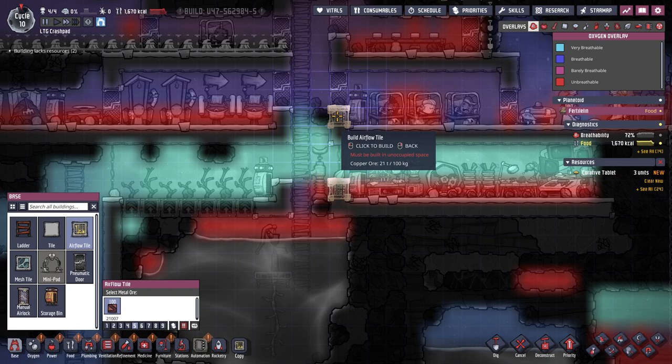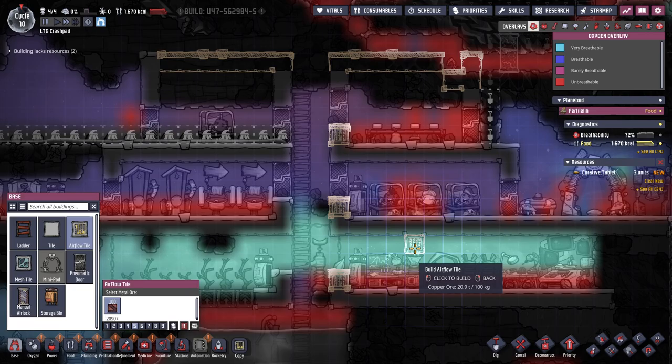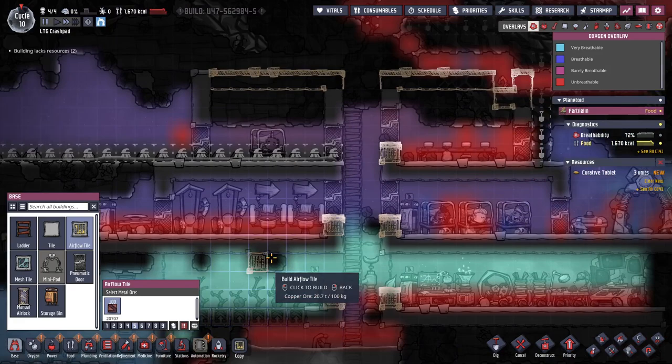This should be a mesh tile — but I only want gases to flow. Blocks liquid — that's what I want. So this should reduce a lot of this red gas. That's perfect.